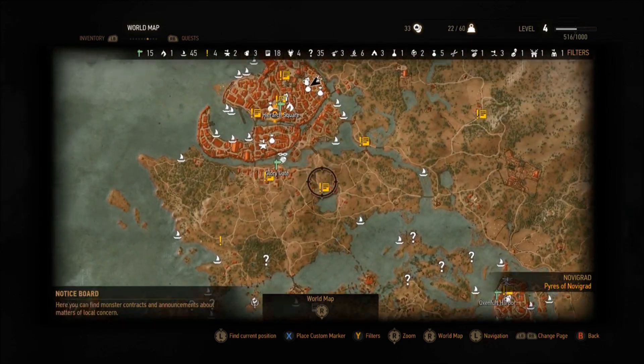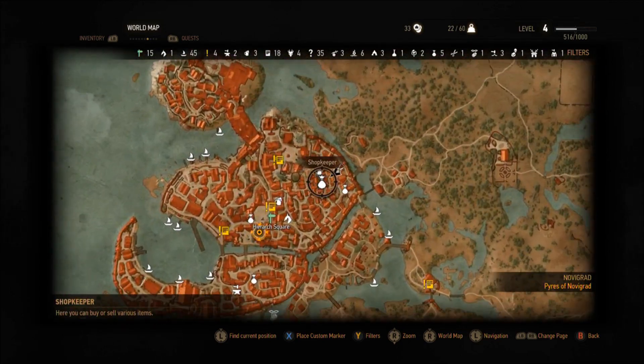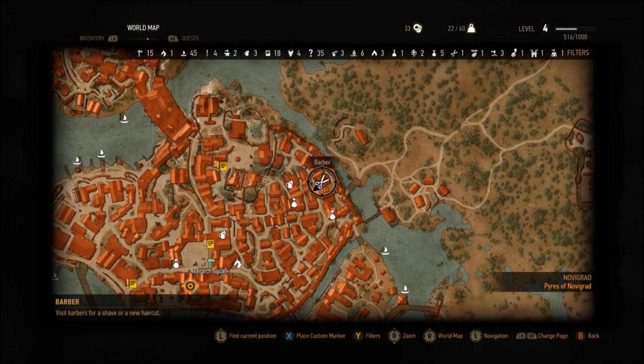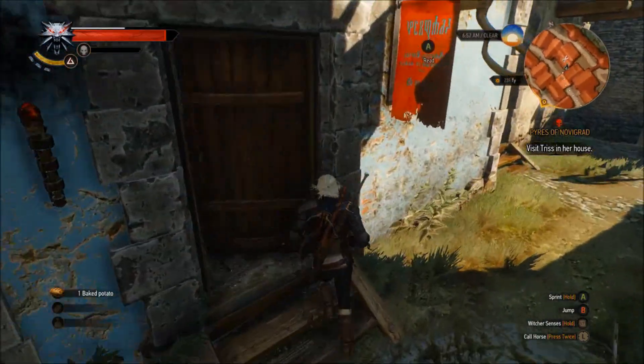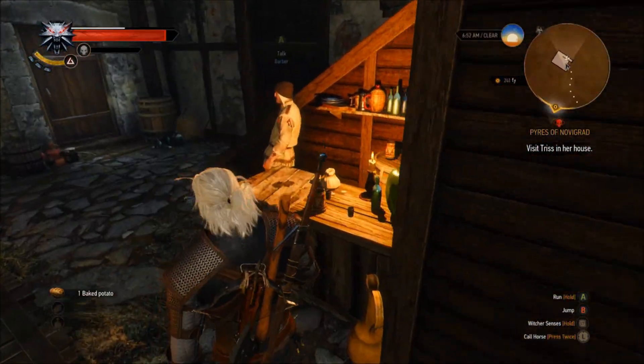There's a little sea and then a massive sea over here, and this is where you get your haircut. If you come to this area of the city, the barber logo pops up on your map and that's where you get your haircut. So we're going to head inside and get our hair cut and beard shaved.